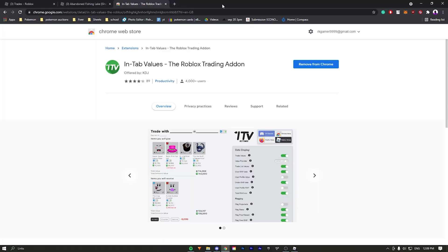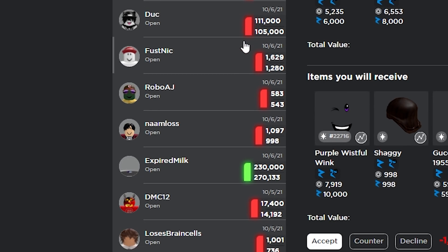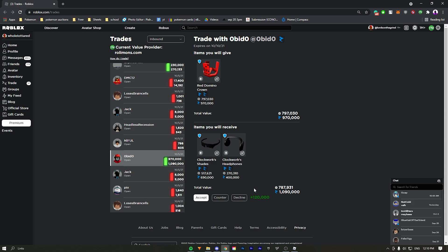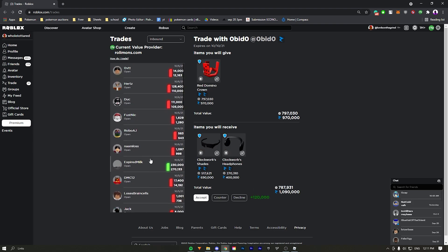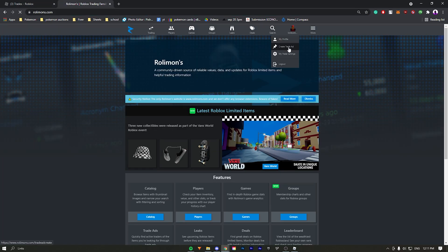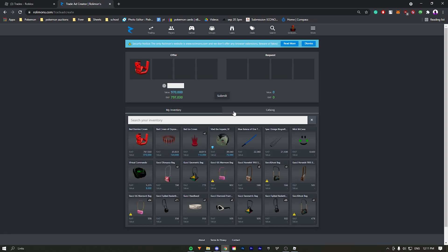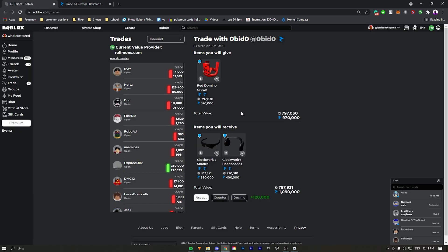Now one of my favorite extensions of all time — the name of the extension is InTabValues. This extension is so helpful. It shows you the values of the trades for everything, so if I just click on a trade, it'll show me how much I'm gaining or how much I'm losing. It really does save a lot of time. Usually you'd have to go all the way to RolyMons and click 'create trade ad' or go to the trade calculator and put in the items — this extension really saves your time, which is why I love it so much.